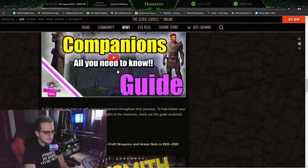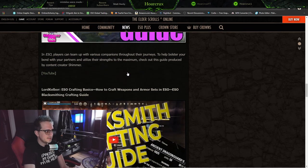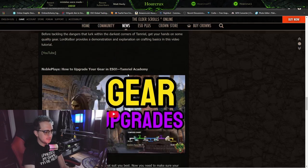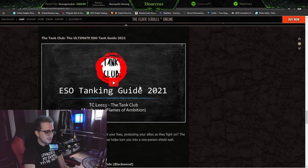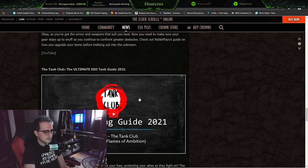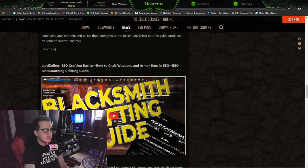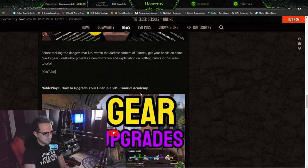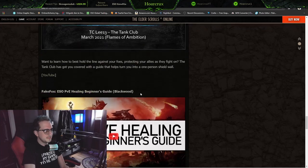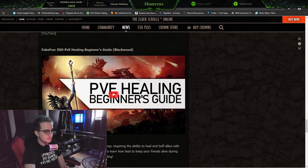Now these start getting into the smaller content creators — a blacksmithing guide, kind of everything you need to know to get started, gear upgrades which seems very important, and a tank guide. I don't know about this Microsoft PowerPoint thumbnail for the tank guide, but the thought is there. What is missing from this, guys? PVE healing — that's amazing. But what is really missing?